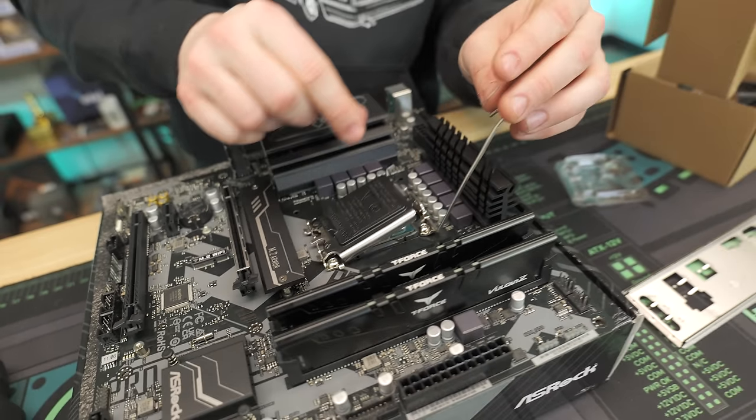One more thing: plug in the Molex connector from the power supply to power the case fans. Molex can sometimes be a bit stubborn to seat properly, but push until it's snug. While that's getting sorted, untangle the remaining cables to make cable management easier later.